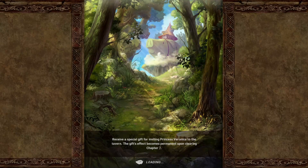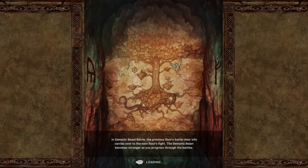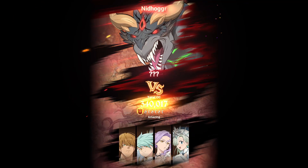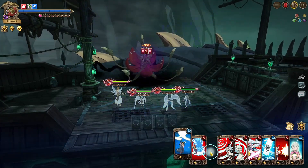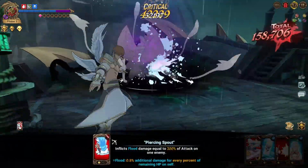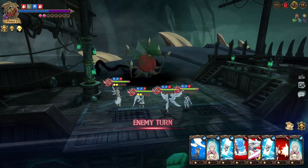Moving into floor 2, I did have to do a few cuts — nothing changed in the run, I just had a few runs where I forgot Elizabeth had buff removal. I used the attack card and it instantly removed the buff from floor 2. As you can see, the boss does have a buff on this phase, so it matters.